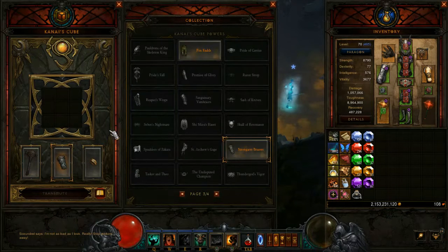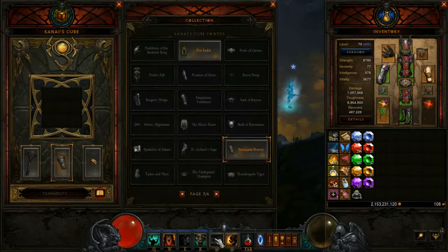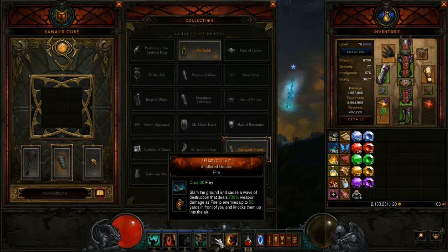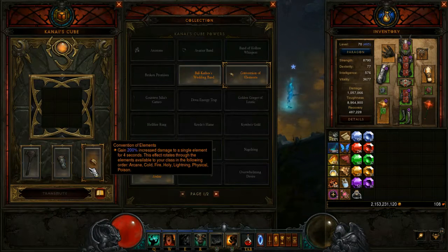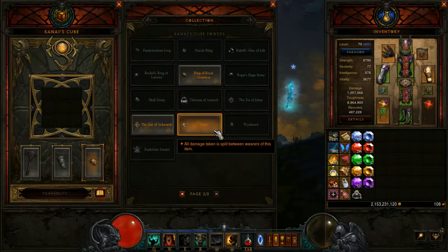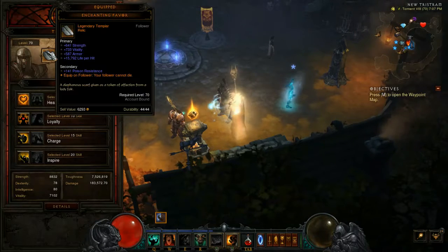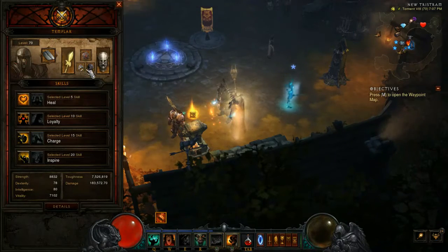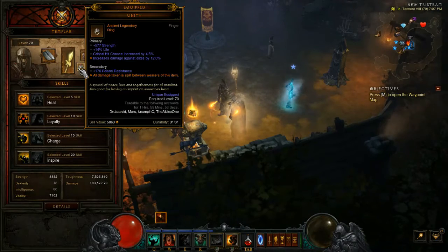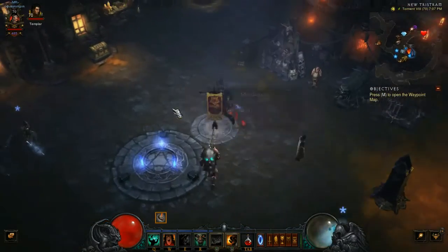On the Cube's Armor Slot, you want Strongarm Bracers, which gives 30% damage when enemies suffer knockback — and that's the primary thing on Shattered Ground since they get knocked up in the air. On the Cube's Ring slot, if you're pushing regular Rifts you want Convention of Elements. If you're pushing Grifts, you want a Unity with a Unity on your Follower and an Invincibility Relic, so your damage gets split and you only take 25% damage from enemies.